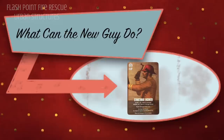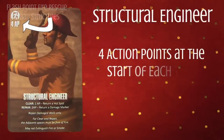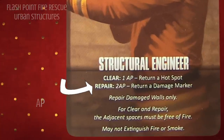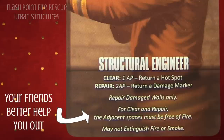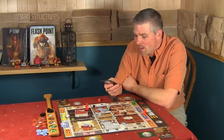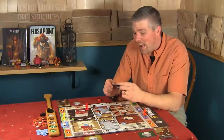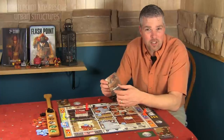The structural engineer adds some new abilities that we don't have in the base game that are really cool. The structural engineer is a new specialist who comes in the Urban Structures expansion to Flashpoint Fire Rescue. He is finally a specialist who can remove those pesky hotspots, and someone who can prolong the game and get rid of some of the damage cubes out there.